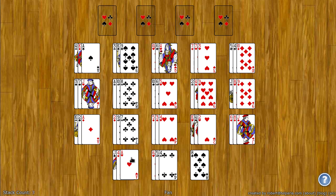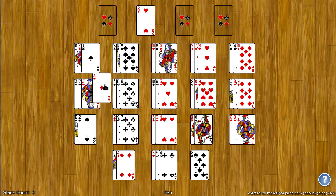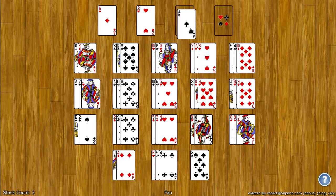For example, I can take the ace of hearts and put it up here. Next I need the two of hearts — there it is. I can put the ace of diamonds here, the ace of spades, the two of spades, and so on and so forth.